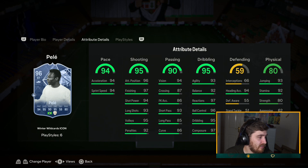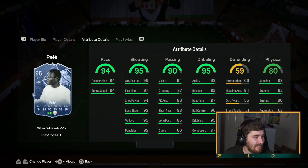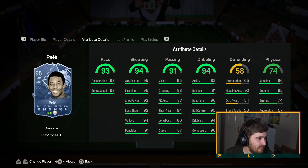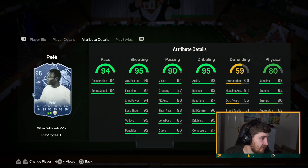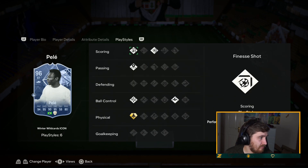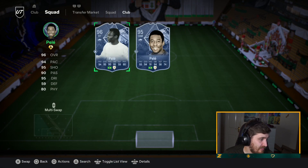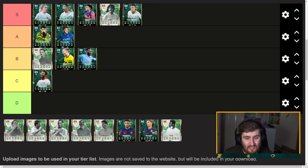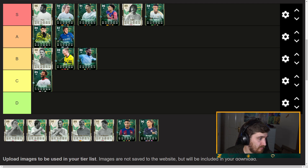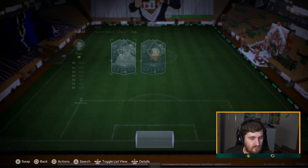Pelé — already a crazy card and they're giving him an upgrade. Probably putting a Hawk on him — a Hawk maxes out all the shooting stats. Six extra physical, I didn't realize that at first — that extra six physical is pretty damn good. With how hard it is to dribble around good players, Gold Quick Step Plus means that Pelé is going to be right up there for best attacker in the game. He's going to be insane, probably an insane price as well. No five-star weak foot though.